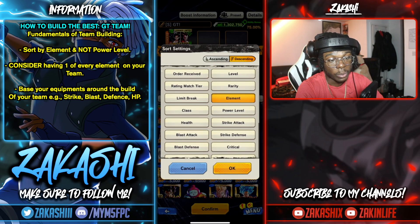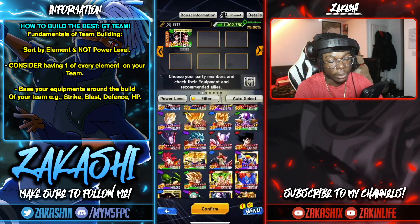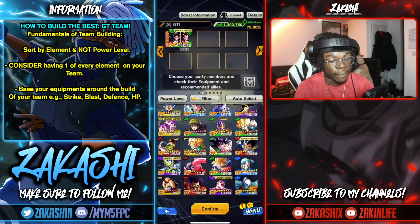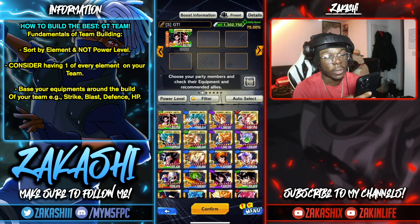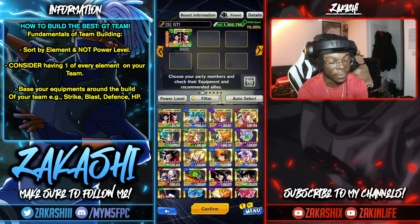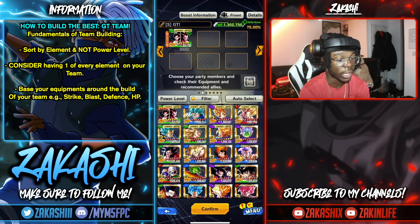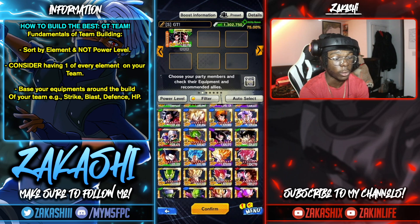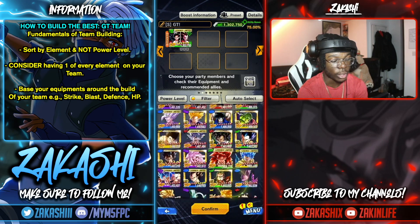When it's set to power level, you see the numbers in an order, which is very difficult to follow. You'd assume weaker units are at the bottom and stronger at the top, but that's not always the case. For example, Vegeta Blue shows at the top by power level, but that doesn't mean he's going to be the strongest in the game.